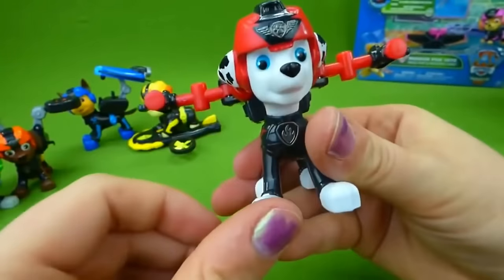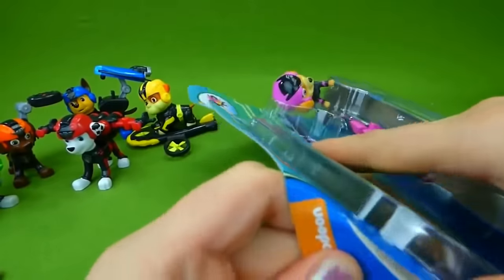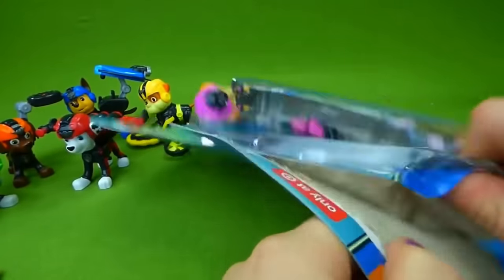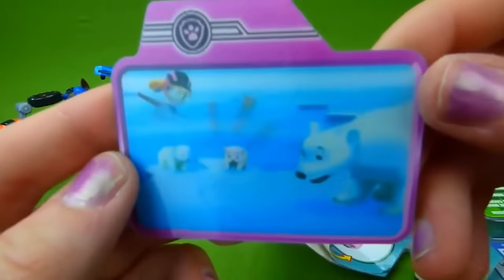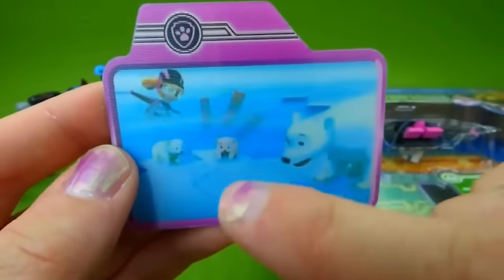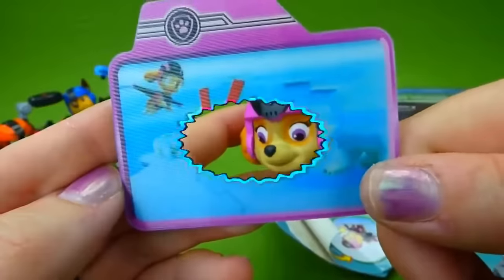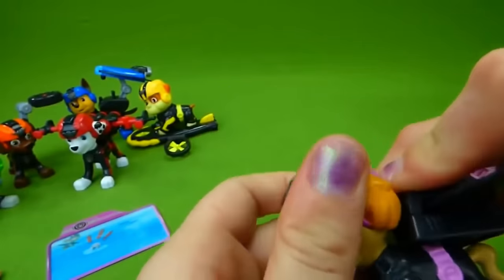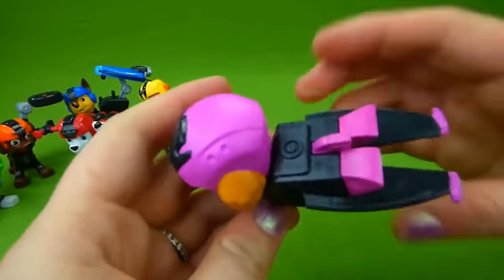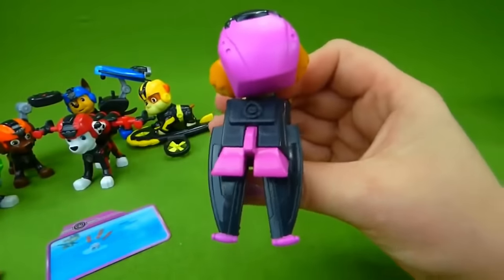Very very neat, Marshall. Now the last one we've got to open is Sky. Here is Sky's mission card — it's got a polar bear and some baby polar bears. Here is Sky. We're going to put on her pup pack — look at those cool wings — and we push her pup tag and the wings come open.